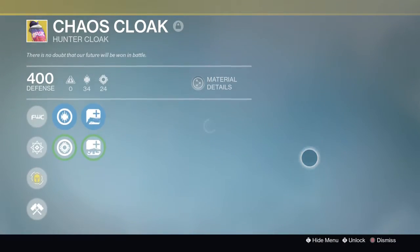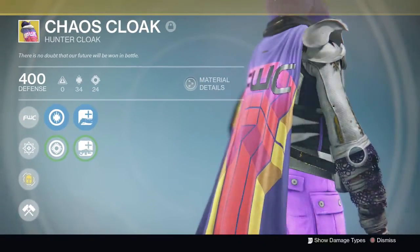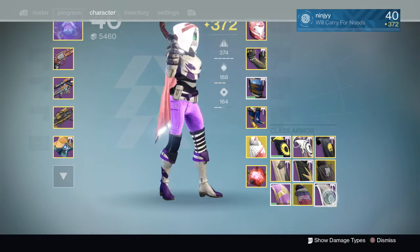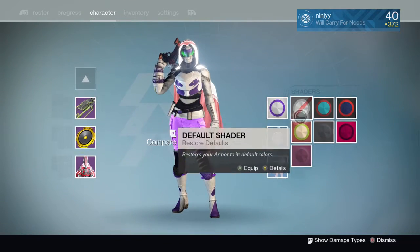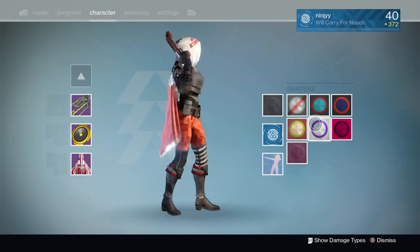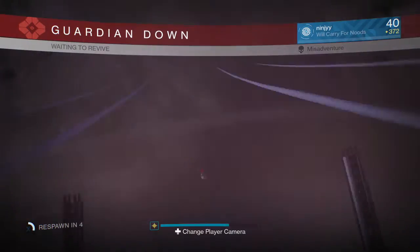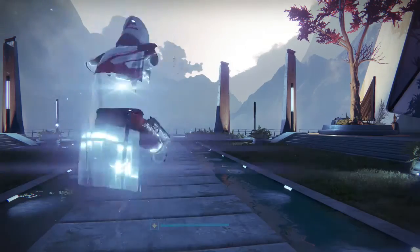We have the Future War Cult cloak — it's an awesome cloak. It actually matches the color scheme I'm rocking right now. It's very long. Like I said, I can't really show you all of it. And then I can put on the New Monarchy cloak and show you the respawn animation. This one is one of my favorite cloaks. Obviously it doesn't change color, so you have to be rocking something that fits it. I don't actually have any red shaders on me at the moment. But yeah, so I will show you the animation right now.